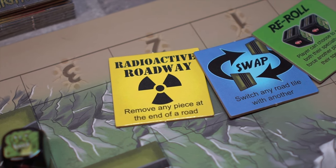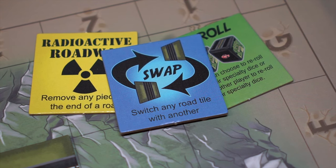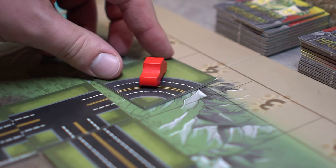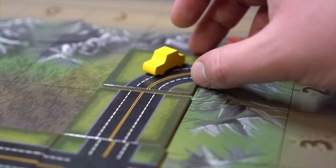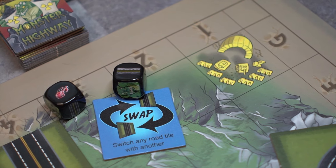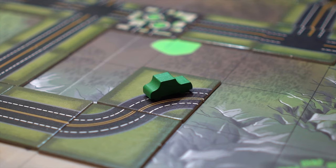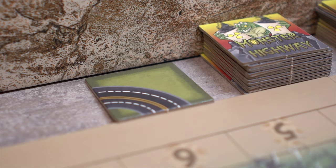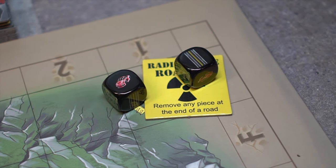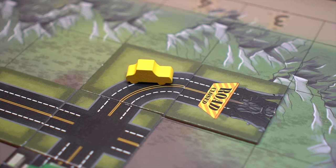There are also a few specialty tiles that spice up the mix. One tile allows the player to swap one road tile for another — if a car or monster is on top of one of the switched road tiles, the pieces move along with the road, as long as it doesn't result in a dead end or a roadway leading off the board. This tile may only be played if a road was rolled. The radioactive roadway tile removes a final piece of the highway on any roadway and discards it — if there is a car on this tile, it goes back to ground zero. This tile may also only be played if a road was rolled. The final specialty tile is used to block off a roadway, turning it into a dead end, and is handy when trying to frustrate your opponents.